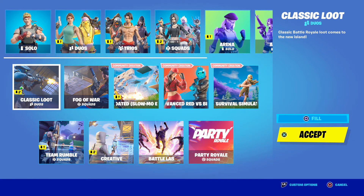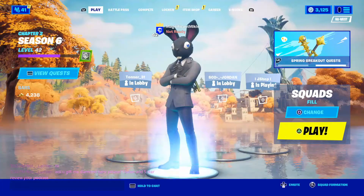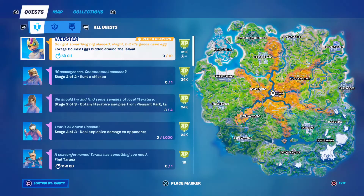The next thing up is the challenge list. Speaking of Spring Breakout — like I said, we can get Webster. You want to forage bouncy eggs hidden around the island, because not only is it going to get you experience points, but the challenge goes in increments of 10, 20, 30, 40, 50. The first 10 you get, you're going to get 35,000 XP, but you're also going to get the Pickaxe.